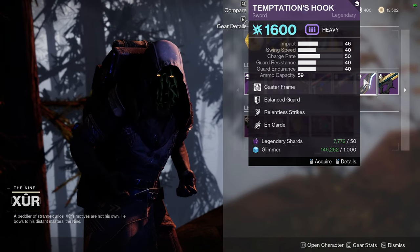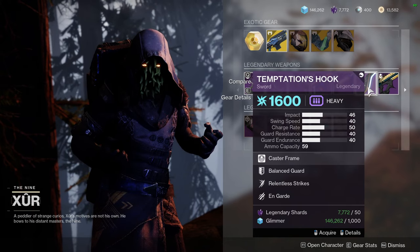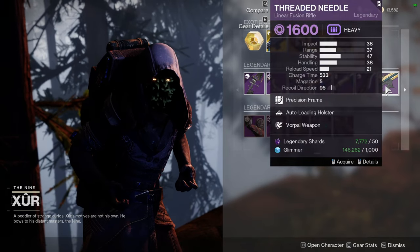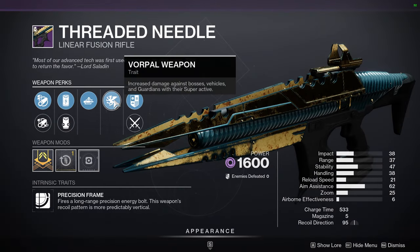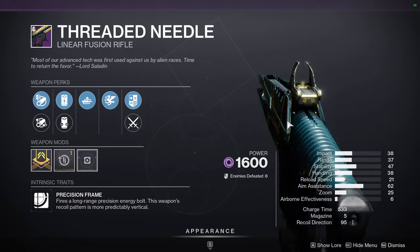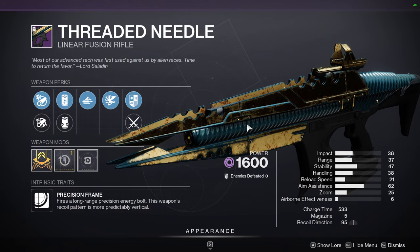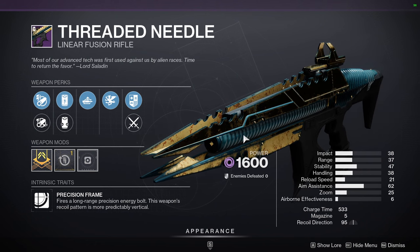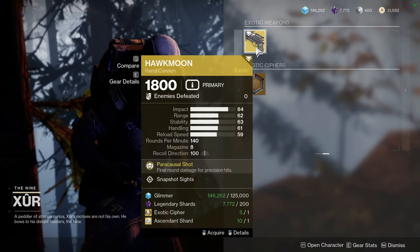Temptation's Hook with Relentless Strikes and On Guard — ignore this one. It's a sword with a caster frame, and caster frames just aren't that good. We do have two of them this season if you want one. Threaded Needle with Auto-Loading Holster and Vorpal — Vorpal only does about 10% or 5% extra damage, I don't remember, but it's not enough. We actually have a really good craftable heavy linear fusion rifle this season, so I'd say skip Threaded Needle and go for that instead.